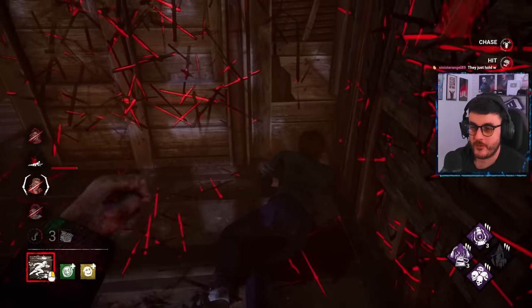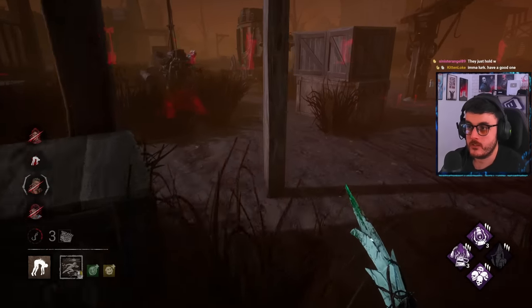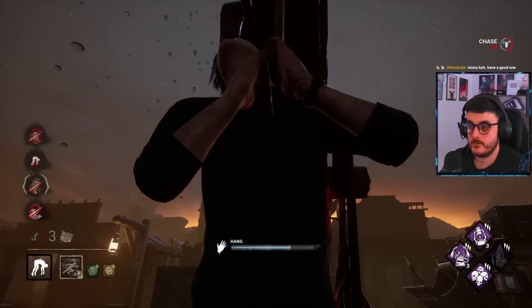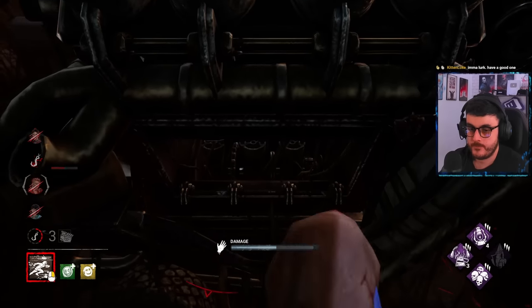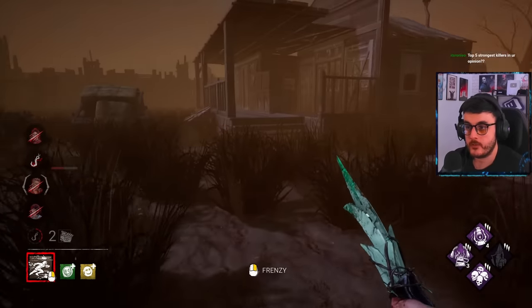There's a double wall here. That looked like the weirdest Dead Hard ever. This is Legion's biggest counter though. Nice, that's ten percent gone. They're still doing gens like no one's business, holy mackerel.